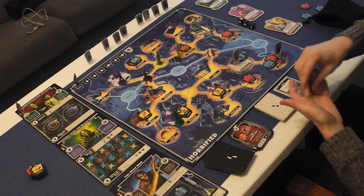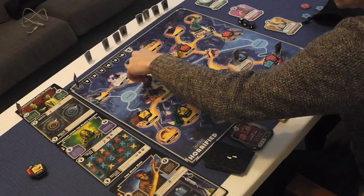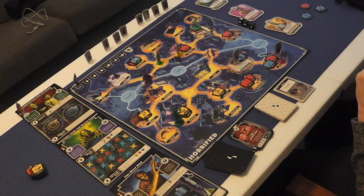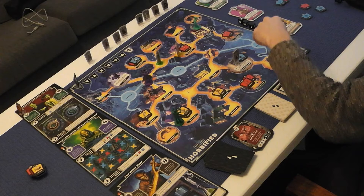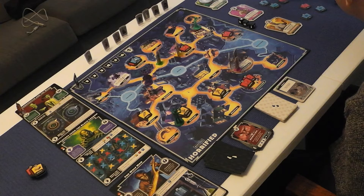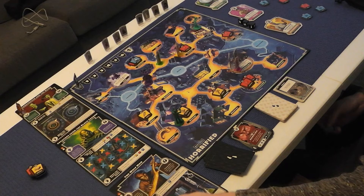Now it's the Courier's actions. They could go all the way up but need a blue item and one other to finish off the Creature, so that's not doable this turn. Instead, pick these up — one, move here — two, pick this up for three. For the fourth action, start on the Wolfman. The Wolfman needs six blue items delivered to the laboratory — to strength one, two, and three. The Courier delivers a strength-two item to the laboratory.